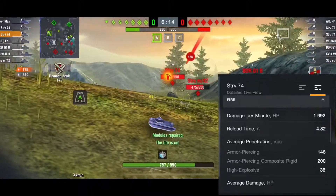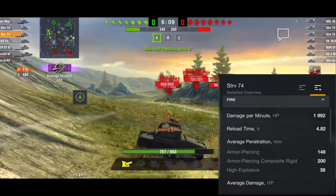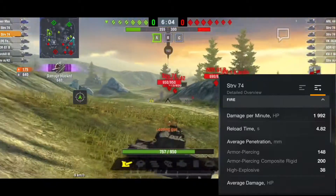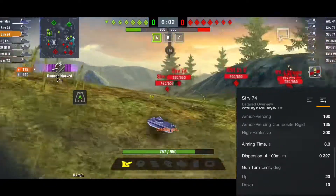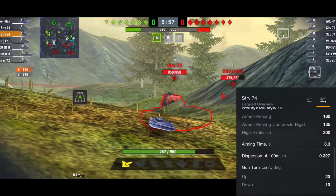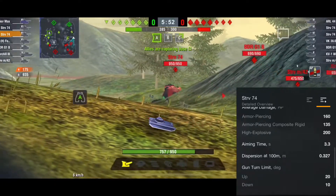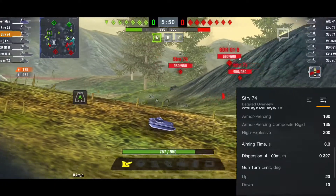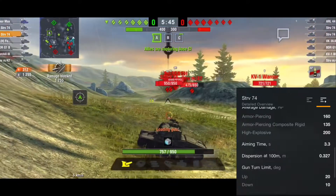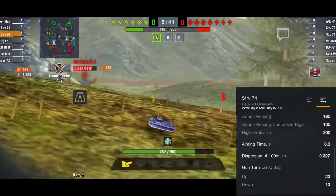Damage per minute is almost 2000. Reload time is 4.8 seconds. Average penetration for AP is 148, APCR is 200, and for HE is 38. Average damage for AP is 160, for APCR it is 135, and for HE it is 200. Aiming time is 3.3, dispersion is 0.3, gun elevation is 20, and gun depression is 10. Overall, very good gun and very good turret.